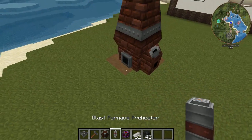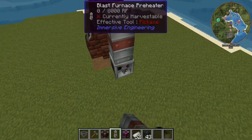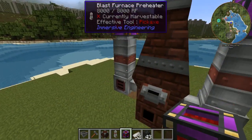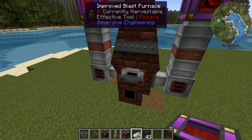You can build these Blast Furnace Preheaters and they go on these sides right here, and they're run on RF. I'm just going to put those up there — that'll make the steel production significantly faster.